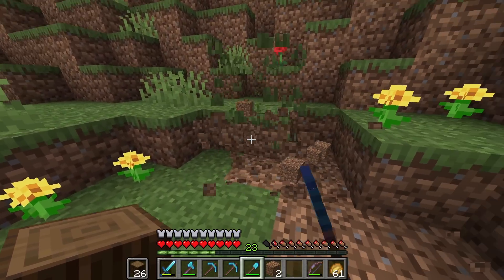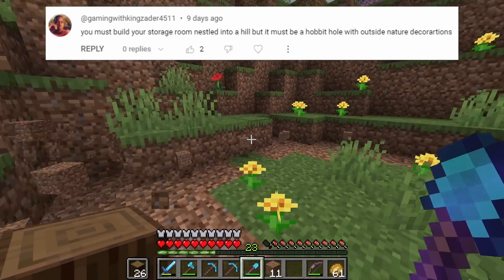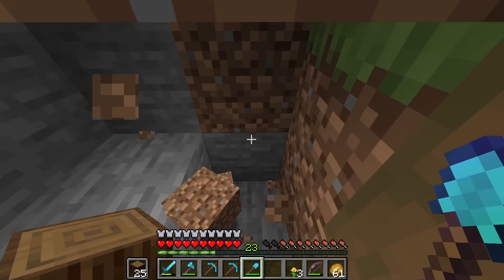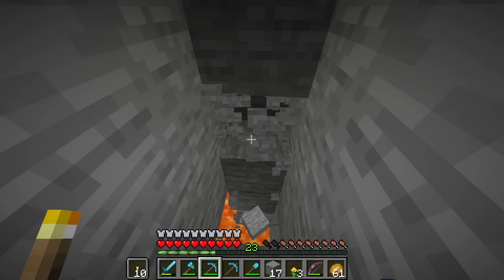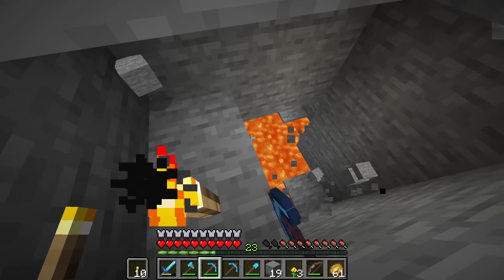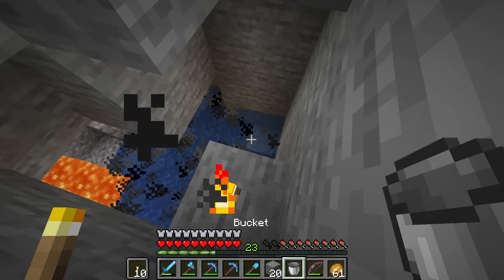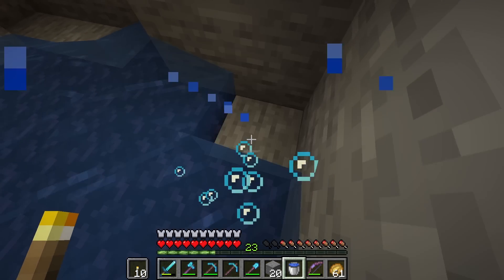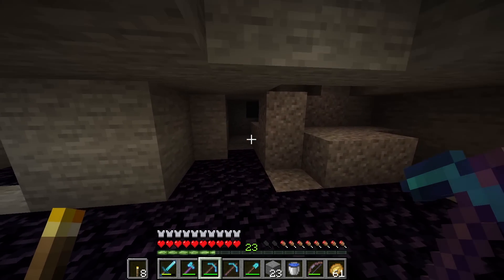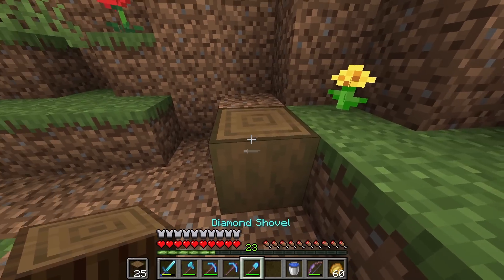We're going to be building the hobbit hole in the side of this hill, so let's just clear out a little bit of land. I hear some lava in here somewhere — oh, there we are. A little underground lava pool. I'm just going to cover it up with water because I don't really want to hear lava bubbling the whole time I'm in my storage room. Note to self: there is some obsidian down here.